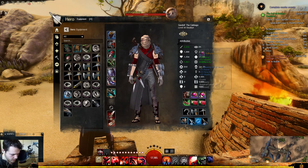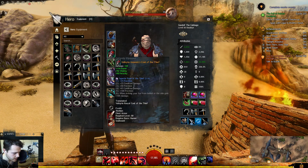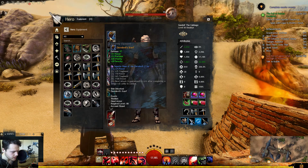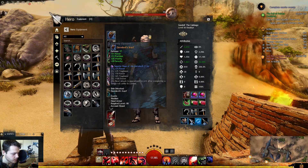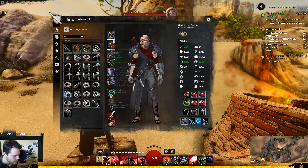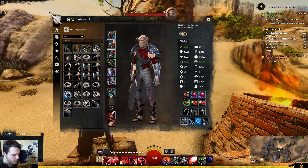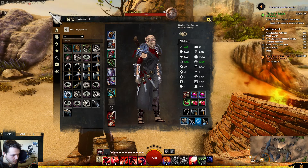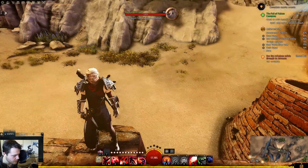As for the gear, I just have power/precision, power/vitality items so you can stay alive. Power, vitality, power, precision — basically power, precision, vitality, and ferocity is what you're looking for. I haven't decided on what runes I want yet, but I'll probably choose those soon. You can choose whatever you want really depending on how you want to play — it's probably going to be something to deal with dealing more damage or boon durations and stuff like that.